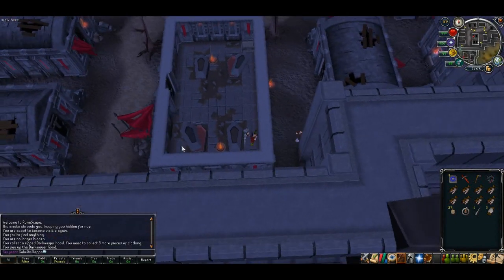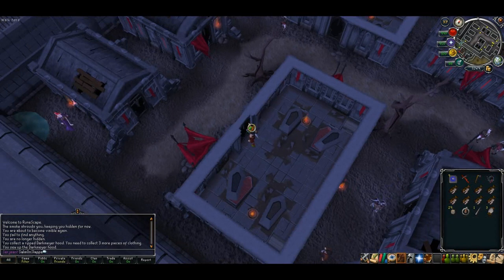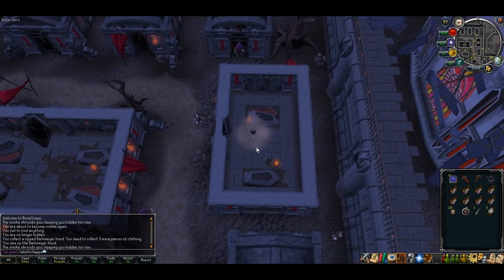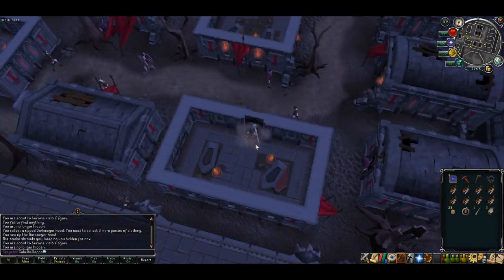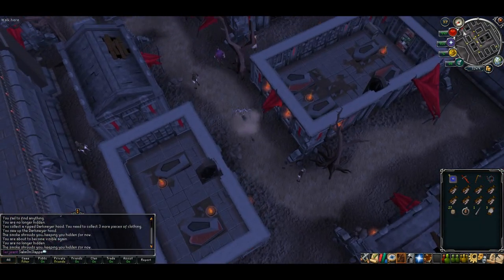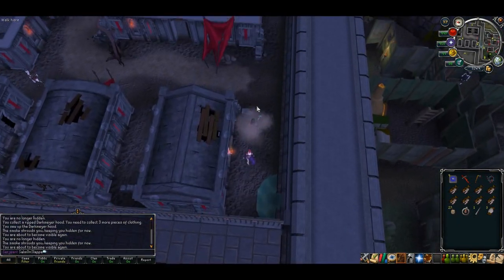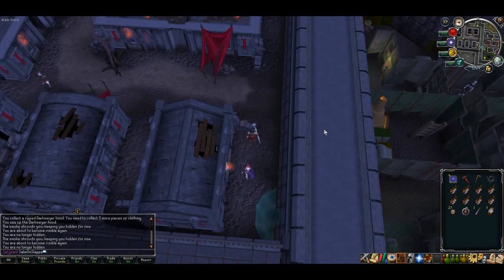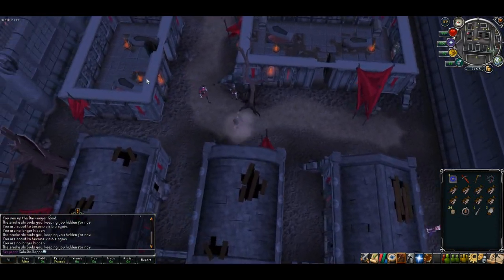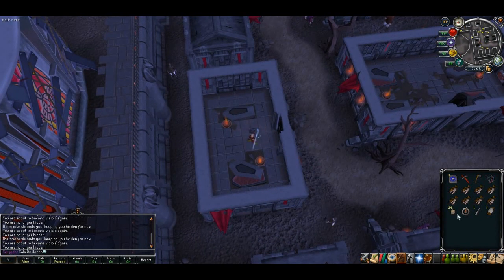Once you search the crates you should find some broken pieces of vampire disguise — just repair them with the thread. Use your smoke bomb again and move to the next building. Make sure you shut the door behind you every single time. Be wary of the Via Watch as they can spot you almost instantly if you walk over them, which can get quite annoying. Try to time your runs to avoid the Via Watch as much as possible.